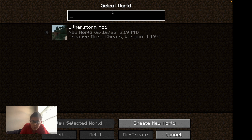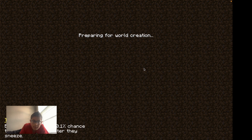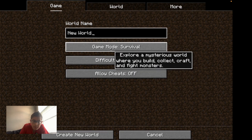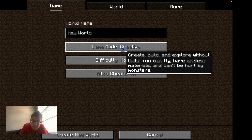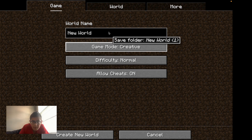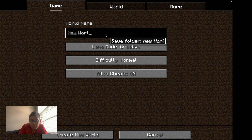We're going to do Select World, so we're just gonna create a new world. Let's make it Creative — not hardcore, let's make it Creative, just for now guys. I'm gonna call it... Weatherstorm mod.